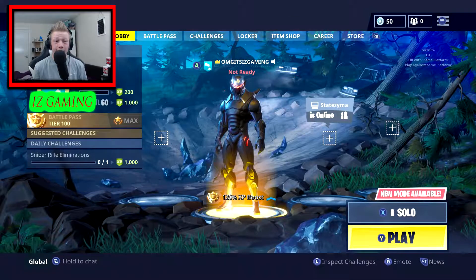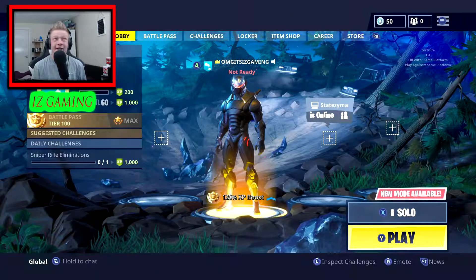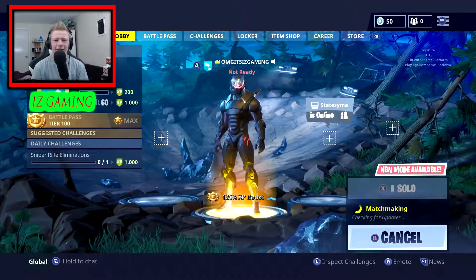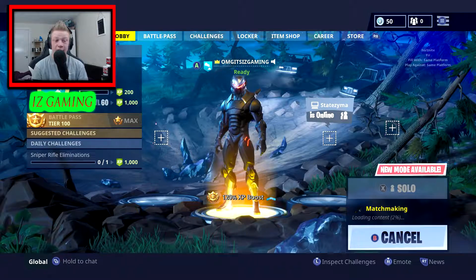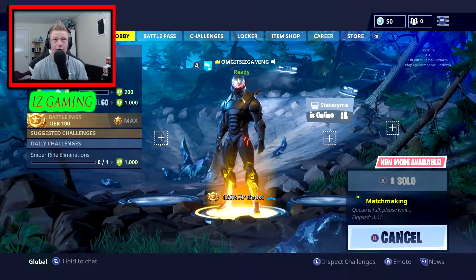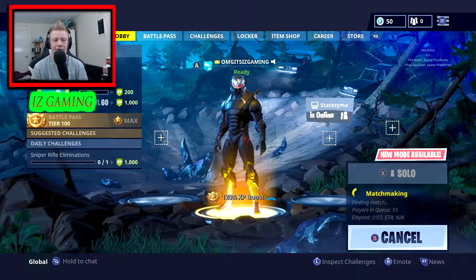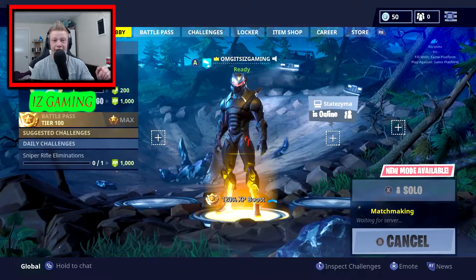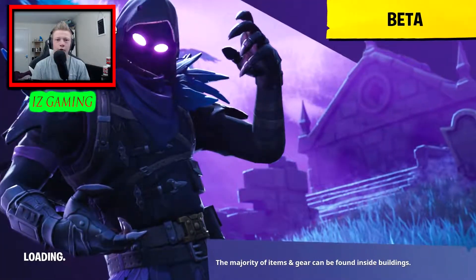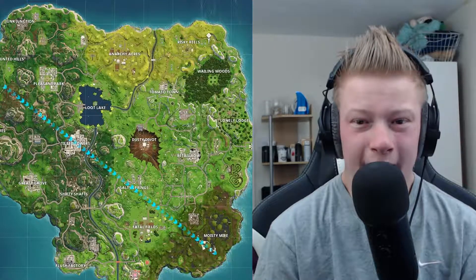So the secret bunker — I've never really made a video about it. It's in Lonely Lodge, I believe, on the north side. Basically we're going to load straight into a game and show you. You need a shopping trolley cart, you need to build high up just for a ramp so you can go as fast as you can. You need some wood as well — build like doors and stuff — but I'm going to show you exactly how to do it.